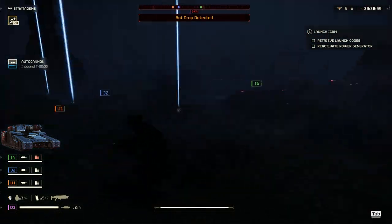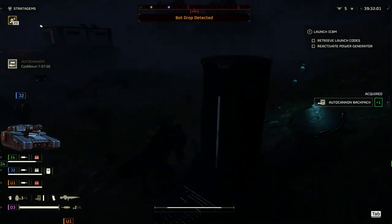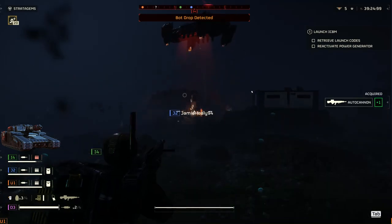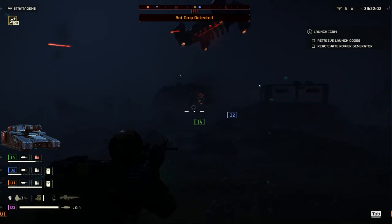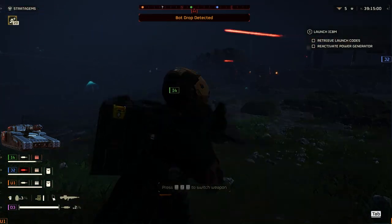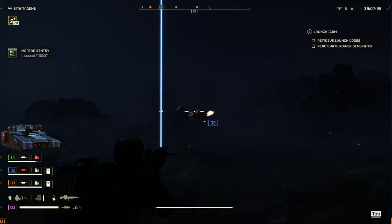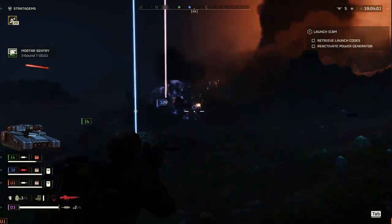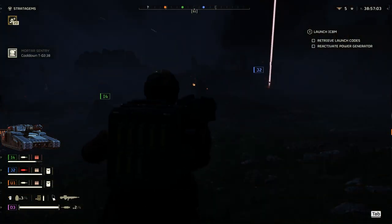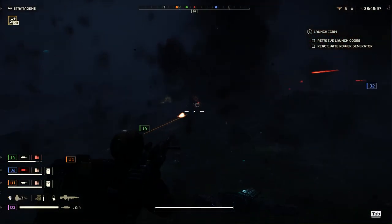To effectively defeat tanks in Helldivers 2, you should employ a combination of cover, baiting tactics, and effective use of your gear and items. Taking advantage of cover will help you avoid the tank's relentless firepower, allowing you to plan your attack more strategically. Utilizing a pick-and-shoot method will enable you to swiftly deal damage while minimizing your own exposure. Keep your best gear available, utilizing Orbital Attacks and Airstrikes. Additionally, you can employ a baiting strategy where one teammate distracts the tank while the others focus on dealing damage.